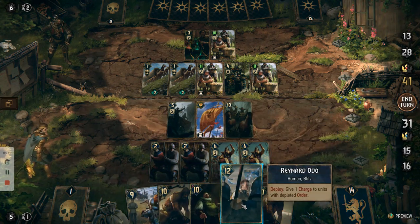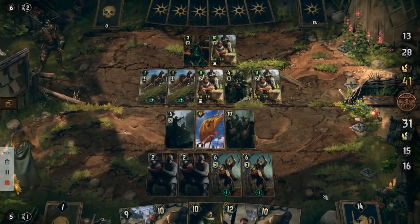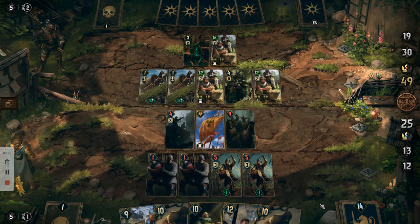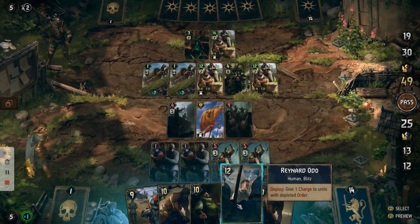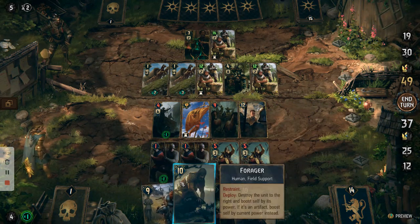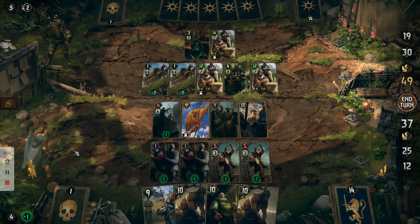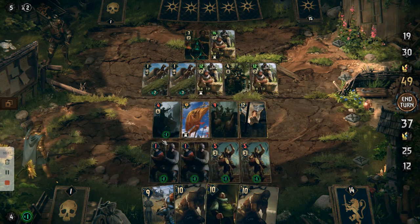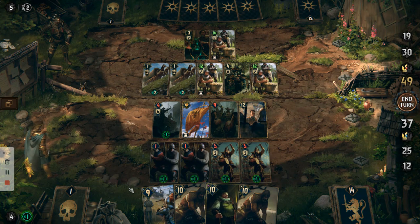Let's take this Arbalest back into our camp, and then end our turn again. Now Meve's ability is back active again. We're going to reintroduce Raynard back into the field so he can reactivate the orders for both of these. Then we're going to use Meve to attack these guys, and then use Wagenberg to attack them again on this row to bring them down to the last row.